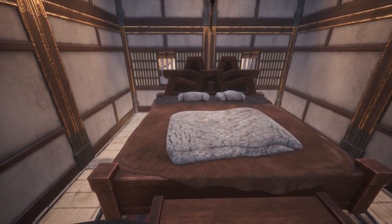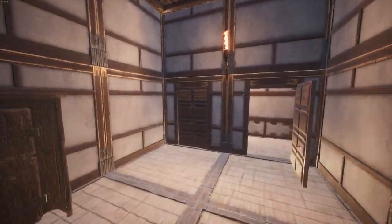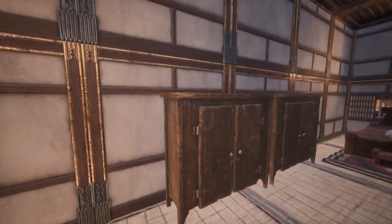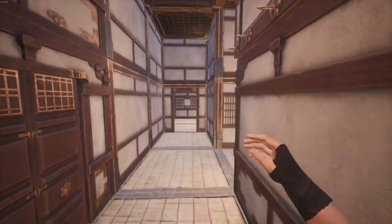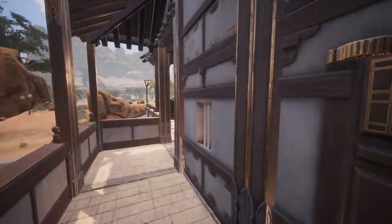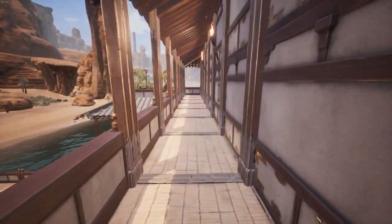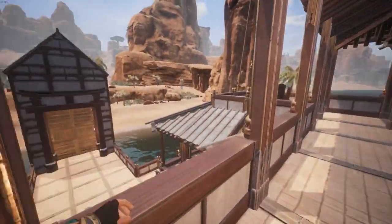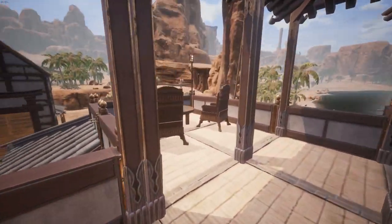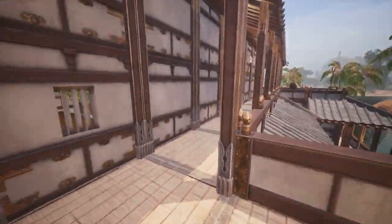The guest bedroom is designed for more function over form. You can access the balcony on the second floor through the door at the top of the stairs. The balcony surrounds the entire build and on this level gives access to two outdoor seating areas that sit above the craft and the office rooms respectively. These seating areas overlook much of the desert and the surrounding rivers, and provide a nice place to sit and relax when a sandstorm isn't ruining your views.